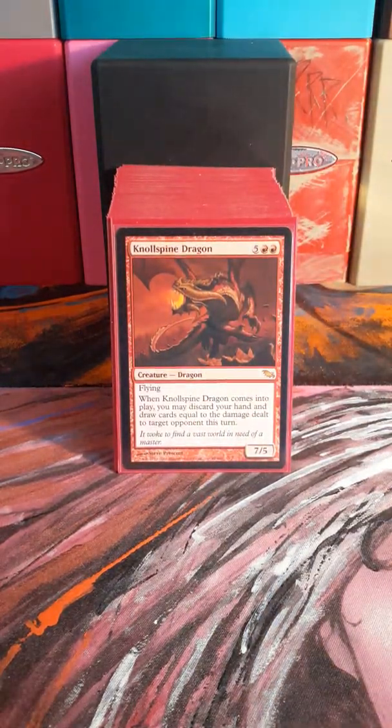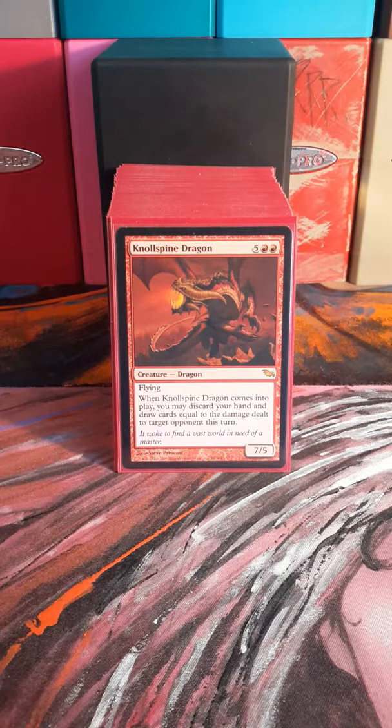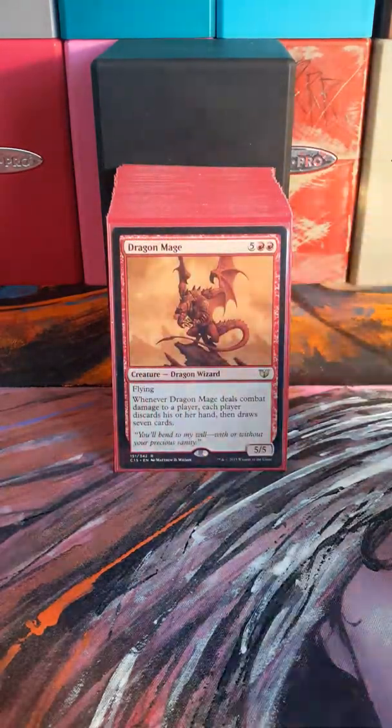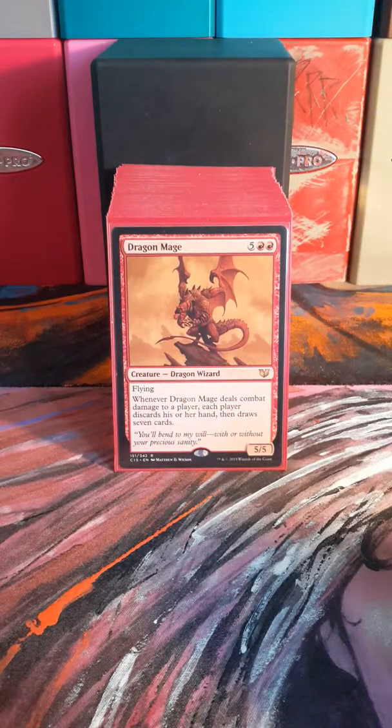Niv-Mizzet Spine Dragon can be tricky to use, but once you've learned how to use him he's really, really good — just grabbing a whole bunch of cards. Dragon Mage is another one of those wheel effects.